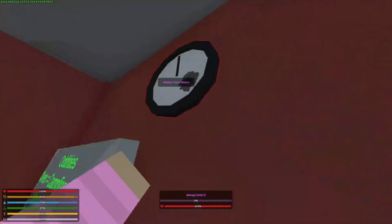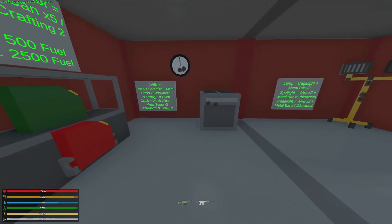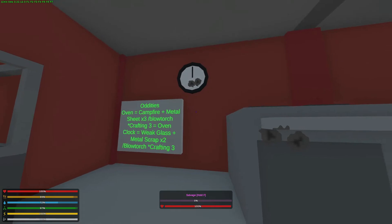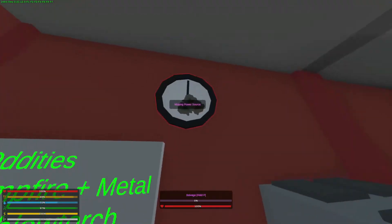Next, we have the oven and the clock. The oven is crafted with a campfire, three metal sheets, a blowtorch, and crafting 3. The clock is crafted with weak glass, two metal scrap, a blowtorch, and crafting 3. Once powered, the oven will provide heat and the clock will tell you the time.